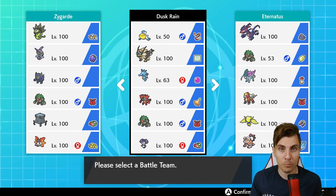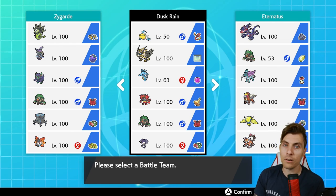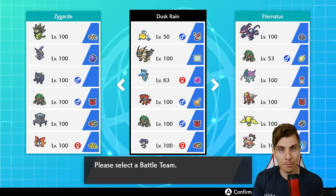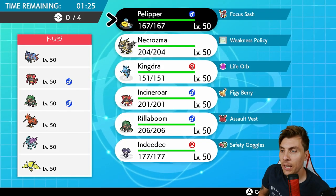That's the team. I hope you enjoy today's episode. I'll throw up the rental code at the end, and there will be a Poke piece down below if you'd like to check that out and try the team for yourself. Let me know in the comments how you got on with it, what your thoughts are, or if it inspired any ideas for teams going forward in VGC. Without further ado, let's get into today's first battle.